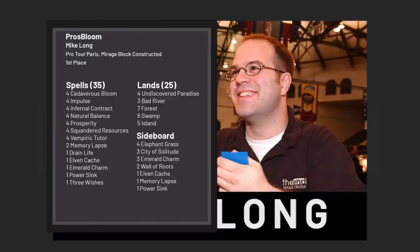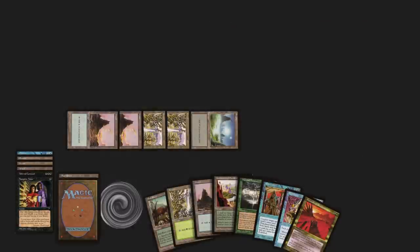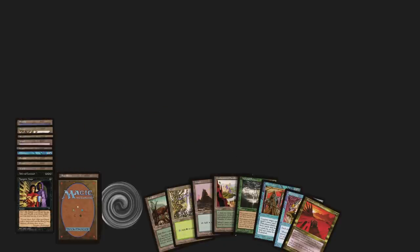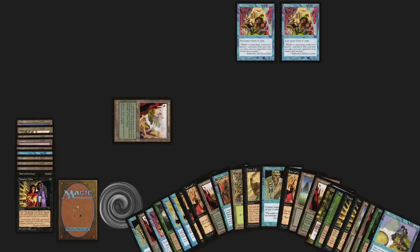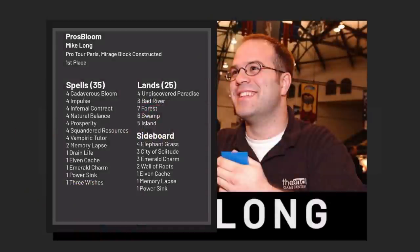Mike Long created the first-ever combo deck back in 1997 and won Pro Tour Paris with it. As far as deck design goes, it's miles ahead of its time. Once the deck had Cadaverous Bloom and Squandered Resources in play, winning was pretty straightforward: sacrifice all your lands to Squandered Resources, cast Natural Balance, sacrifice those lands, cast Prosperity, pitch most of the cards to the Cadaverous Bloom, cast another Prosperity, and just keep moving cardboard around until you have a big old Drain Life to throw at your opponent. This deck totally eschewed any premise of interacting with an opponent in favor of simply winning the game — not by attacking with creatures or slowly suffocating opponents with prison cards, but by making a bunch of mana, drawing a bunch of cards, making even more mana, drawing even more cards, and eventually converting that pattern into an enormous game-winning Drain Life.